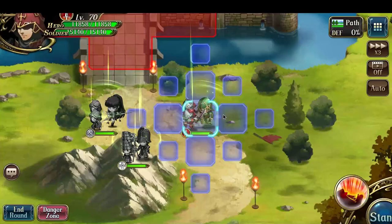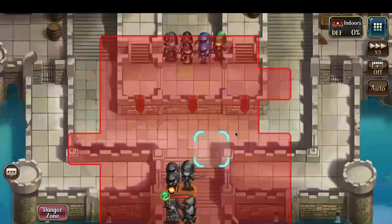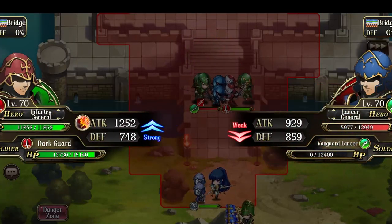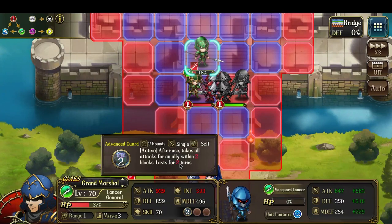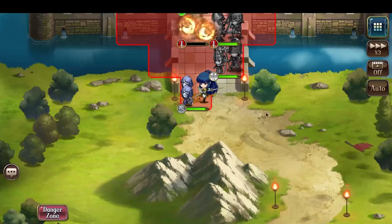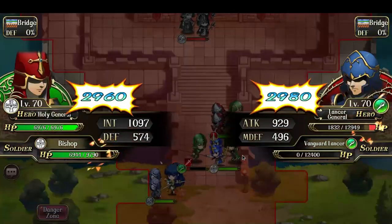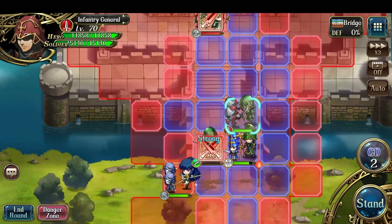Teleport her back a little and have the Mage General move up. Let's strike the Lancer General — his Guard skill is down, so now I can range attack him.